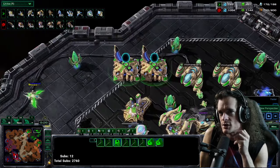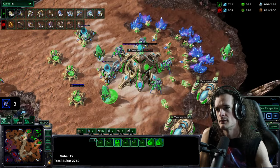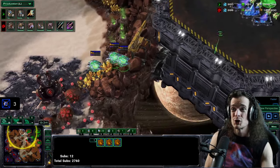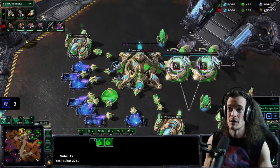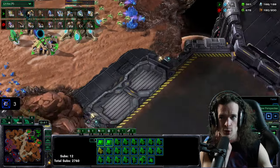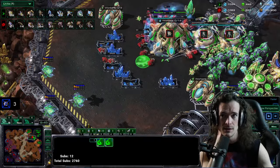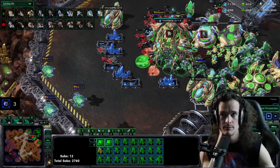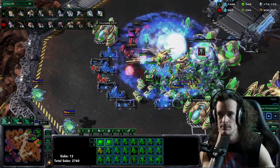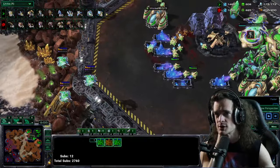Roach Queen in position to defend. Serral is getting double Lurker Den plus two range attack, groove spines for Hydras, and an Overseer. Double Lurker Den — could he be taking double upgrades or does he just want redundancy? Colossus range being researched at the Robotics Bay. The Nidus just completely destroyed that Nexus. That's gotta be soul crushing for Protoss.